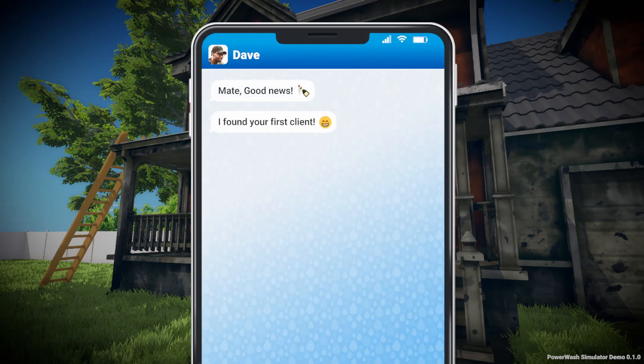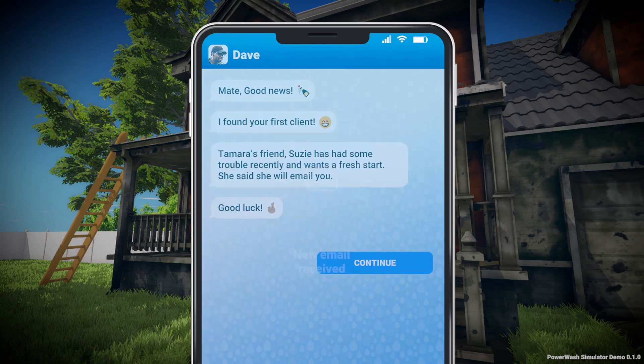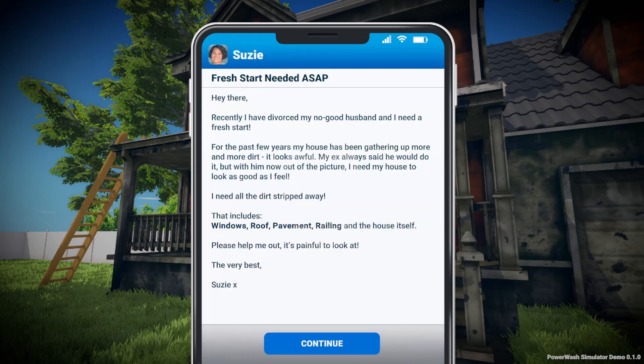Good news — I found your first client. Tomorrow's friend Susie had some trouble recently and wants a fresh start. She said we'll email you, good luck. So apparently this game is going to have upgrades, different places, and all that. It's basically like House Flipper, but with a power washer.